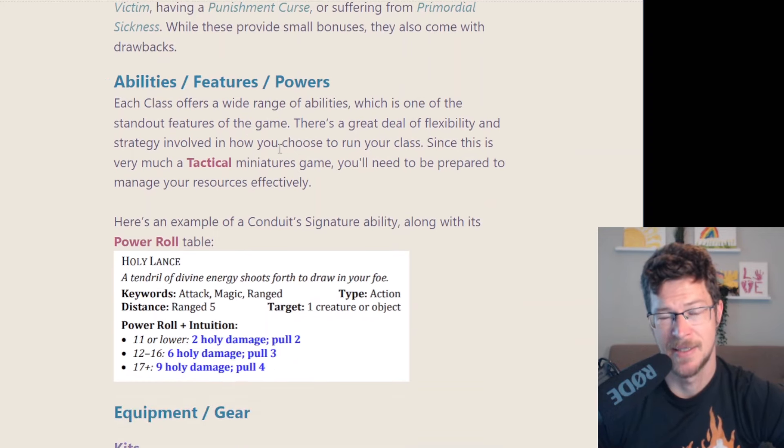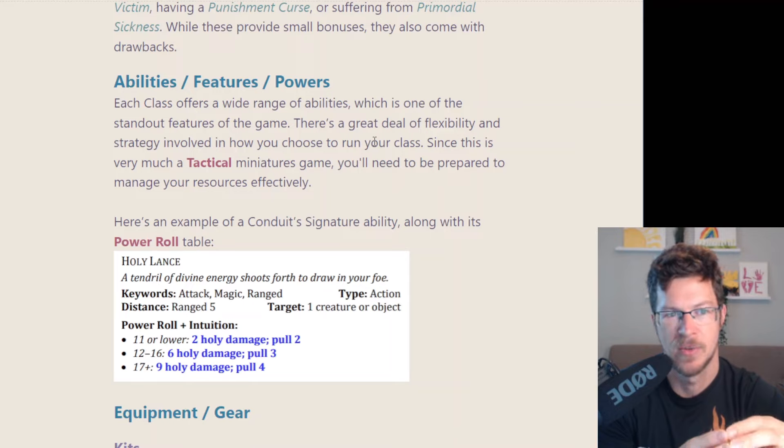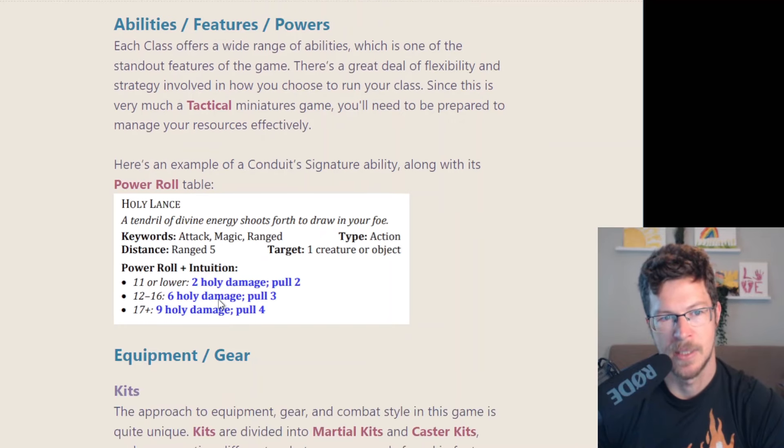Every class has a ton of abilities. This game is very tactical, and the abilities really shine with interesting concepts. There's flexibility in paths or abilities you choose within pseudo-subclasses for some classes, and you can pick and choose certain powers, but there are always keystone features. The conduit signature ability is shown as an example — it shows you the power roll, a range, how many creatures, what type of action it is, and then what the tier results are. For the playtest, it's very nice to read and easy to follow.